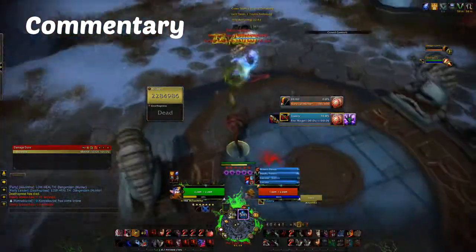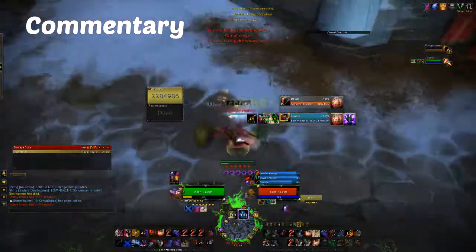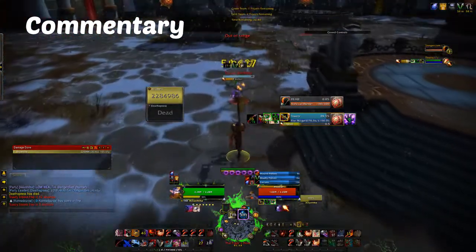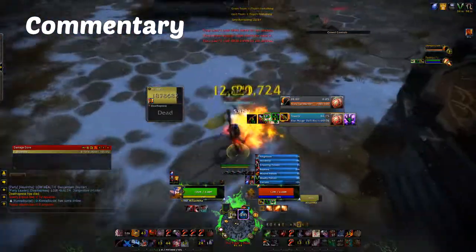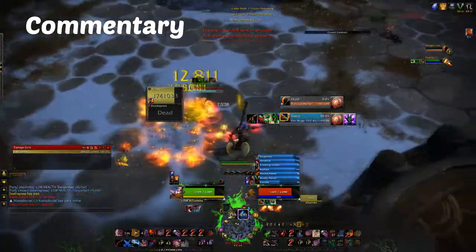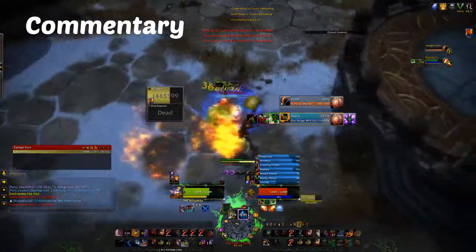As the fire mage grabs the orb I re-engage once again — garrote into a mutilate into a shadow step cheap shot, just to make sure that I get the stun off. Another blink happens; this time I have no sprint and no cloak. The mage has just popped his cooldown. I reapply my dots, vendetta into a Kingsbane, into mutilate for combo points.